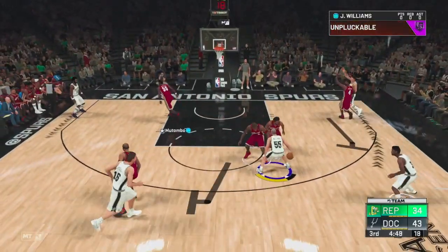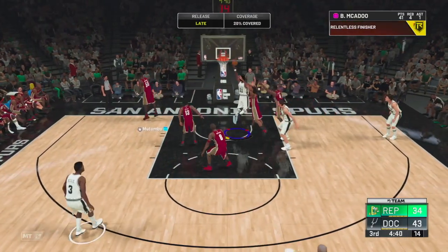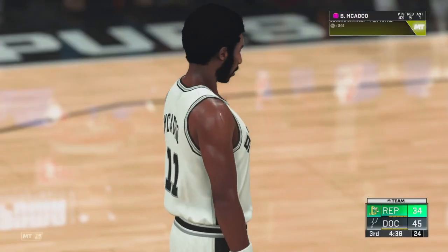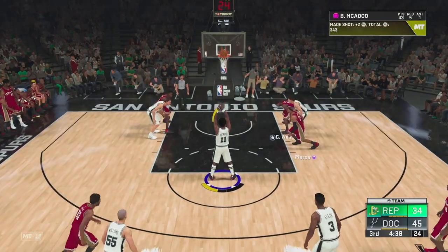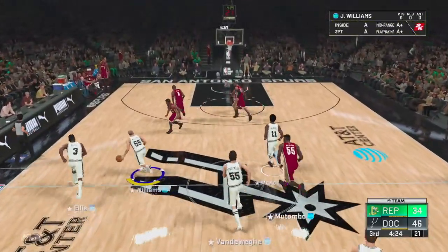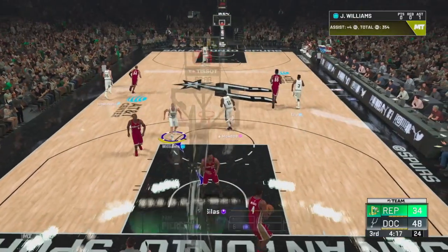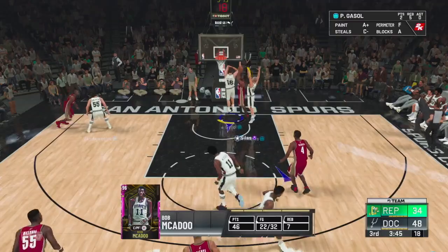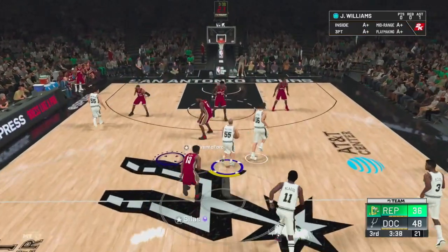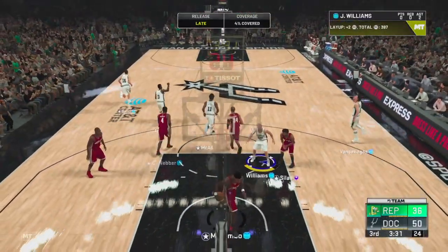This is Jason Williams' debut with the team. Let's see how he helps us on offense. In a real game I would have shot that three, but McAdoo's open — he can't shoot, so I'm taking it to the rim! And one! It's about time we got our first and-one with McAdoo. McAdoo's running down the middle — I gotta lob it up! The reverse alley-oop off a perfect pass! He's double-teaming, so I'll just lob it up to McAdoo again. It's not a dunk, but we still get the two points.